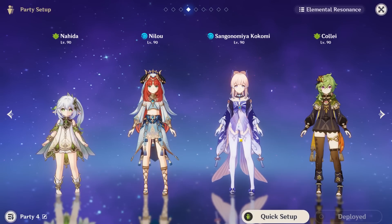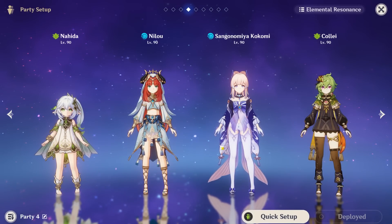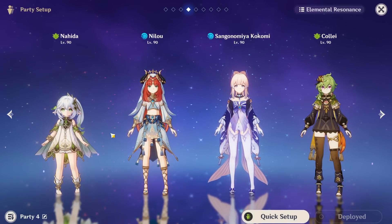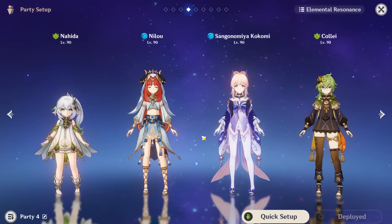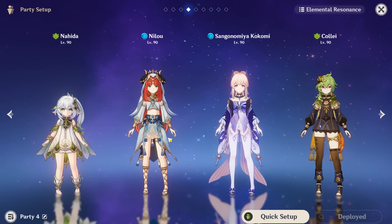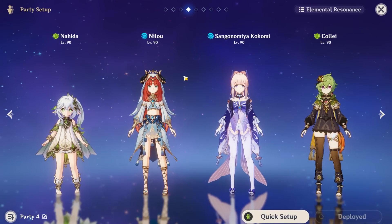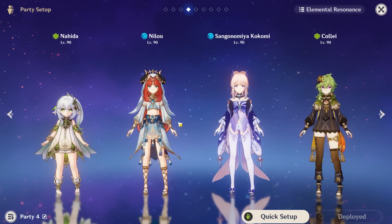The second reason is how these Bloom teams can work. In a double Hydro double Dendro team, the majority of reactions will be done by Nilou and Kokomi. The exact percentage depends on your execution and the enemies you face, but generally Kokomi does the most Dendro reactions while Nilou still does quite a lot with her ring. So if you're boosting Nilou's HP, you're basically lowering her reaction damage in order to boost Kokomi's, whereas with Flower of Paradise Lost, you have less HP but massively increase Nilou's Bloom damage.